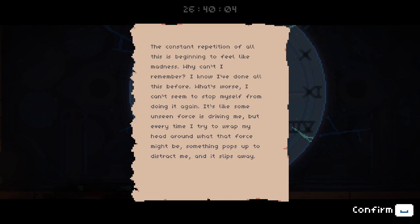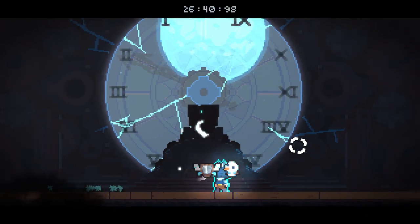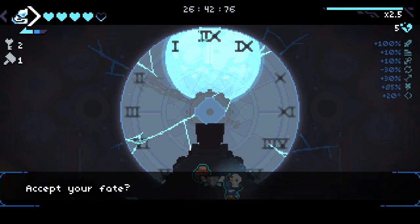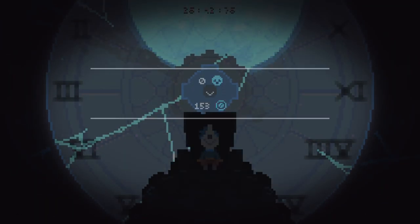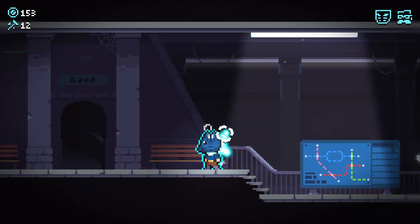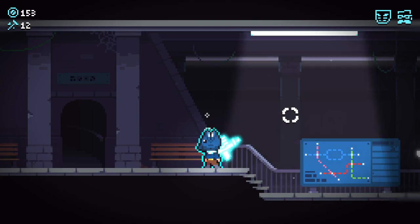We got another nerf. The constant repetition of all this is beginning to feel like madness. Why can't I remember? I know I've done this all before. What's worse - I can't seem to stop myself. I'm doing it again. It's like some unforeseen force is driving me. But every time I try to wrap my head around what that force might be, something pops to distract me and it slips away. We got another nerf. There's a man here when I asked him to Metro this time and I don't think he was here before. Still, his face is vaguely familiar. He tears my ticket, he tells me about the tower in the distance - it's impossible shape, feels something out of a dream. If I stare at it too long, my head starts to ache. Very interesting. We'll accept our fate and we shall end our run here. Another really good run - put those legendaries to good use. I hope you guys enjoyed this one. The next episode will not be on the week tomorrow as it would normally be - it will be on Monday. We'll be uploading Monday, Wednesday and Fridays hopefully. And I hope you guys enjoyed and look forward to that pretty banger of an episode. I'll see you guys in the next one.